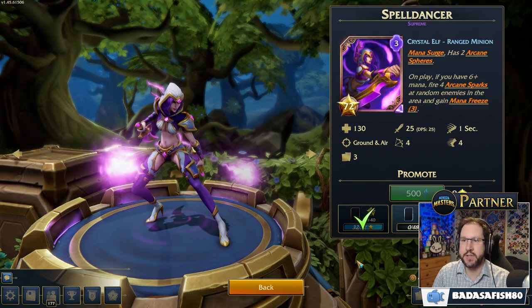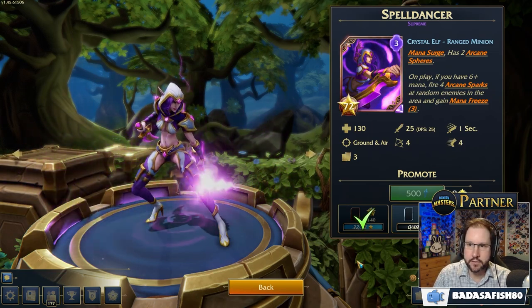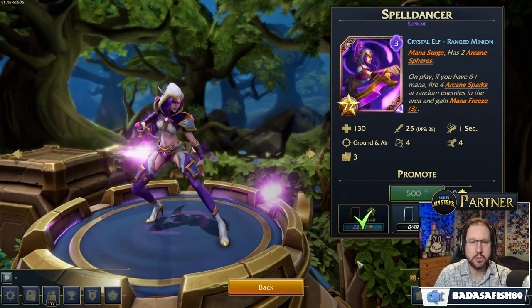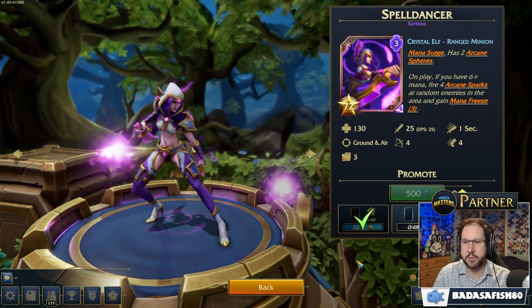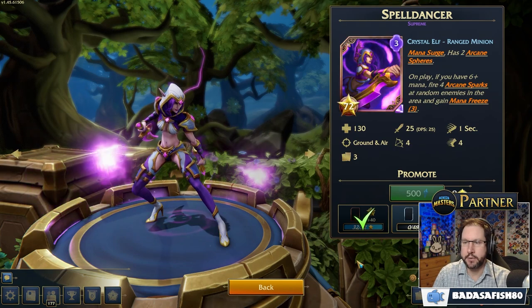So let's have a look at the Spell Dancer. This is a three mana Crystal Elf ranged minion, 130 health, 25 DPS. It's an okay ranged minion — only has a range of four, so very short range, but still ranged. Can hit ground and air.